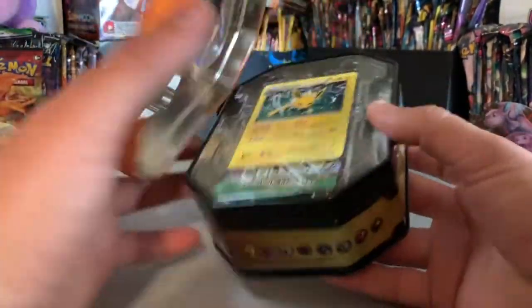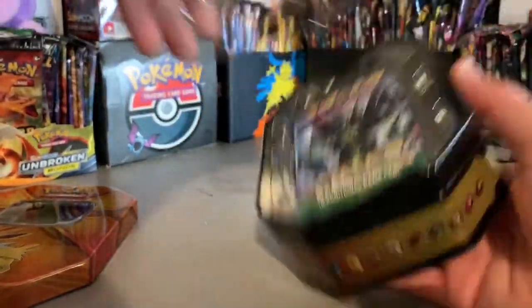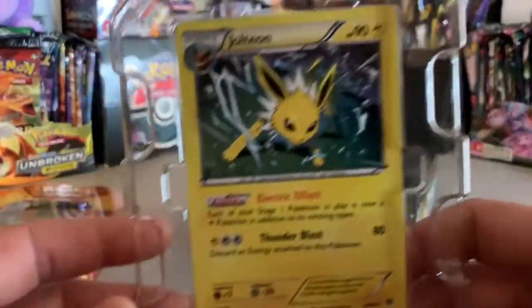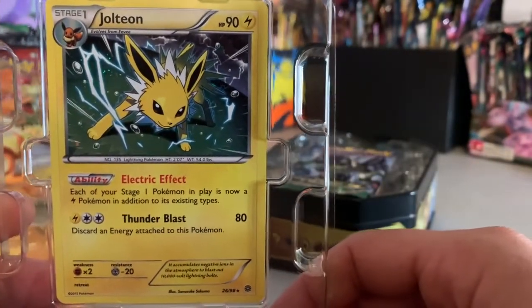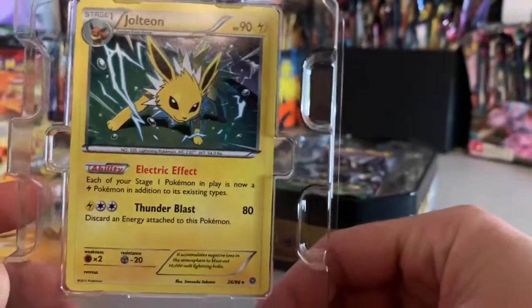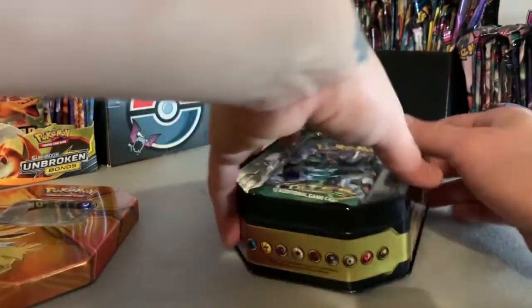Let's see what we got here. First we got the Jolteon card — it's not a primal. Look at that! The bomb, 268 — it's usually a problem. Good looking card, bomb bomb. Let's see what packs we got here.